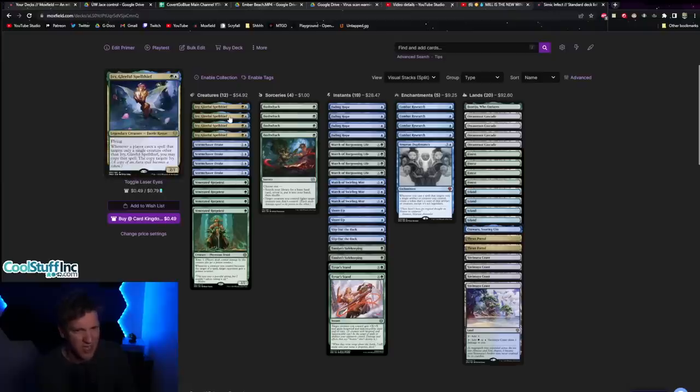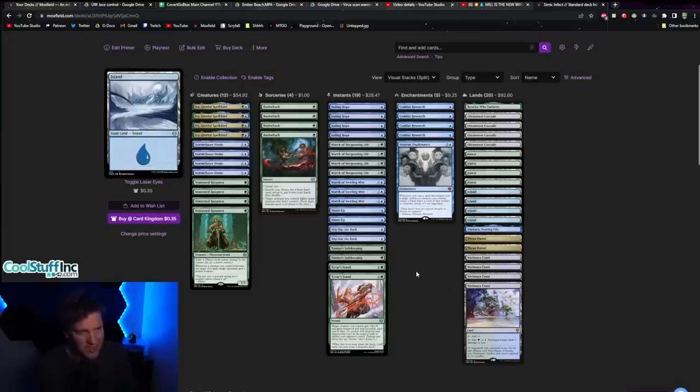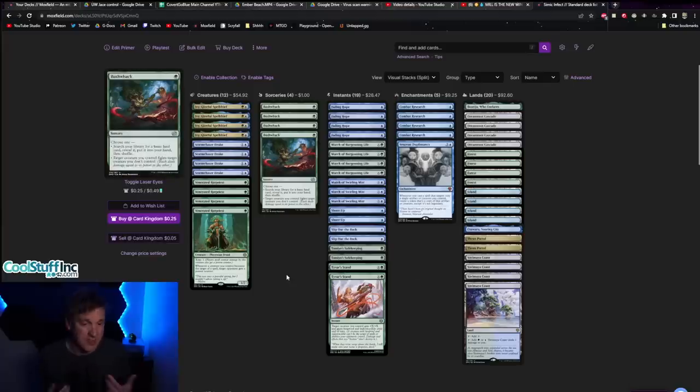When we don't draw Rot Priest, we play more of a fair protect-the-queen game with Storm Chaser Drake and Ivy. We have Combat Research to kind of bring back the mono blue tempo vibes of old and just out-card the opponent. I think this is a very legitimate and dangerous tempo deck for upcoming Standard. It still has some work to be done — I'm not sure I love Bushwhack, but it's a card that can target one of your own creatures to get poison counters while also acting as a land fetch on turn one. Dive in, let the nonsense begin.